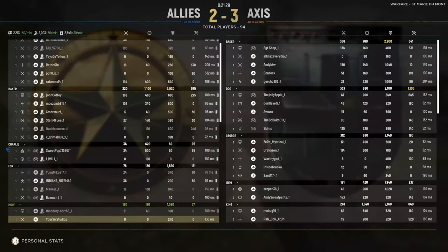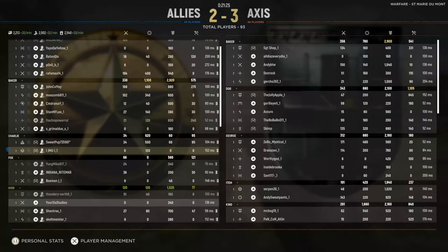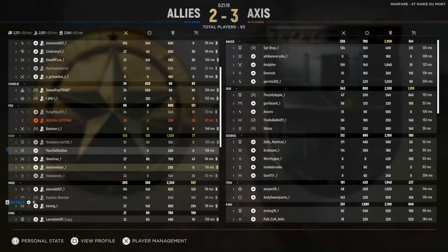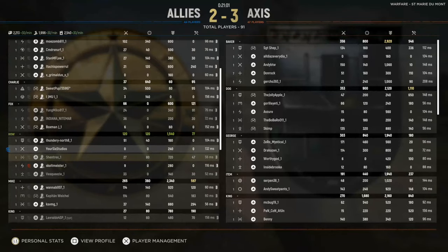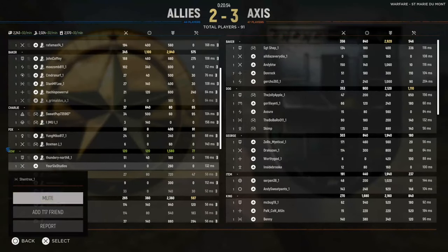Once you see the scoreboard, it's very easy to mute someone. Scroll down to the person that is a little bit too loud in your squad. This is my squad right here, and I'm going to mute someone from the squad. Go to the name and press X on it. Then we have a couple different options: Mute, Add T17 Friend, and Report. So let's mute their name. You can tell the person is muted because the lightning bolt by their name is now red. Let's mute this person as well, and this person too.